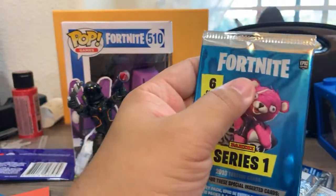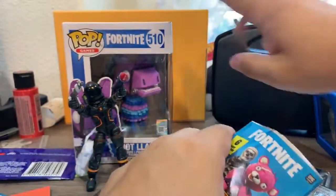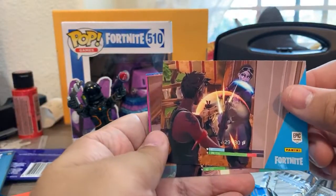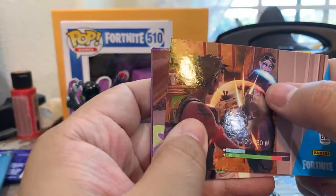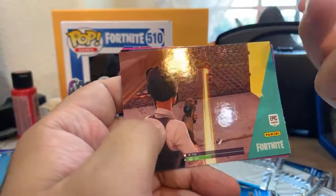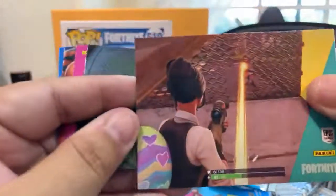That was pack number one. We have the Rambo Funko, and we have a Llama Funko by the way. There are three Llama Funkos out or coming out — the regular small one you can get at GameStop or Walmart, the giant one we got at Target, and a glow-in-the-dark version available from Walmart online. I kind of don't like the graphics on these cards — the resolution isn't so good.